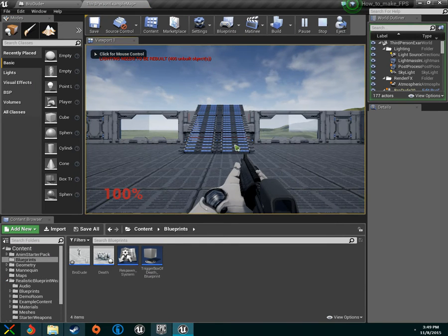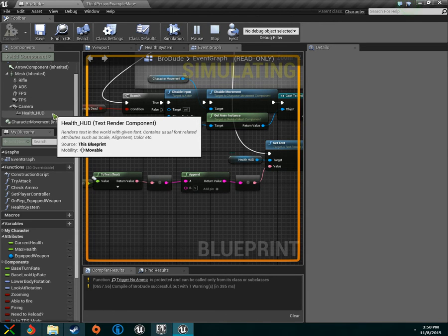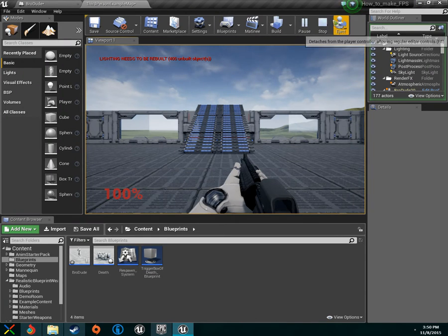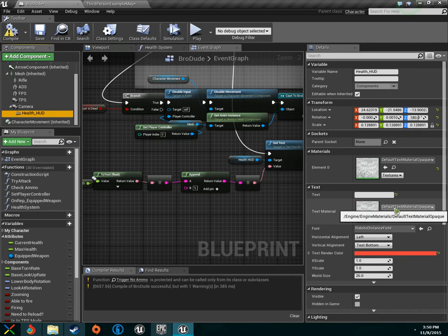The percent sign is what we see on screen. If we don't have it, all we'll see is '100'. You can do 'HP' if you want the label before the number — just switch A to B: drag that over, break the link, and put the HP or whatever you want as your health label.